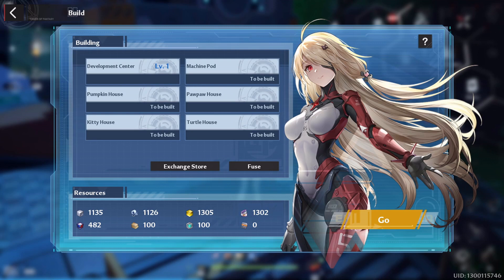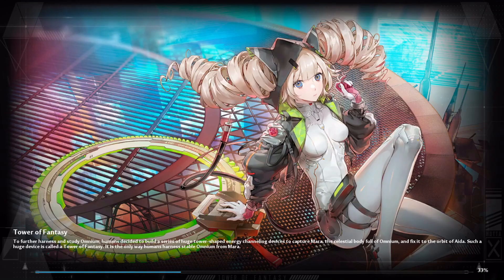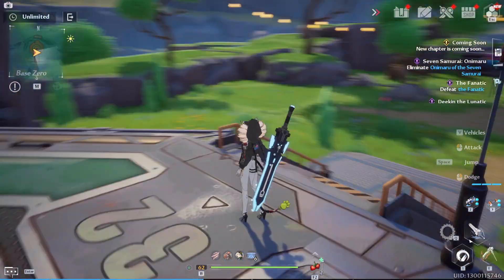You'll have this window in front of you. I already have some resources because I've farmed and killed some mobs. Click on Go Here and you'll move to Artificial Island building mode — that is actually your house, your housing system in Tower of Fantasy.